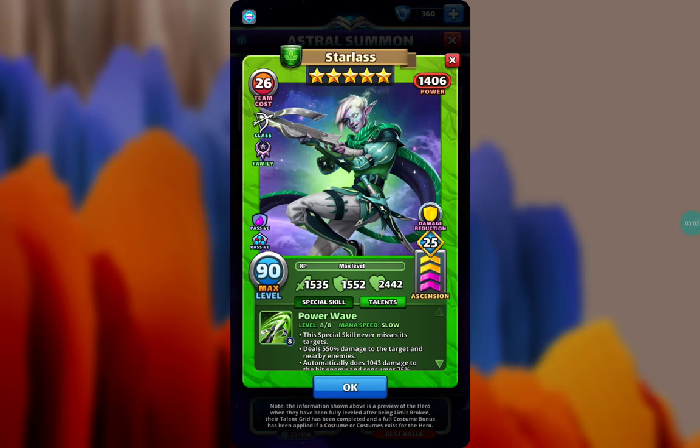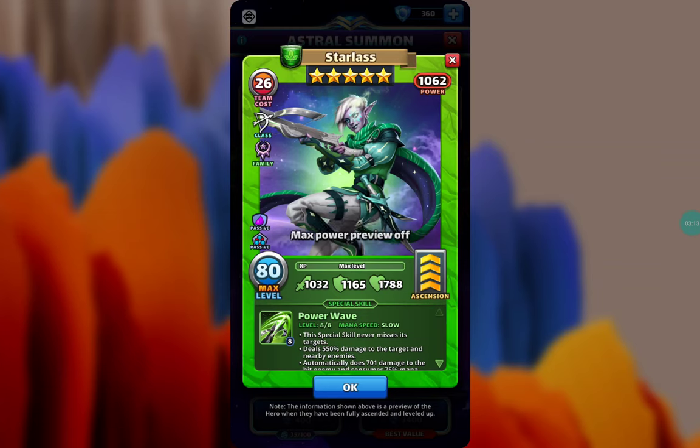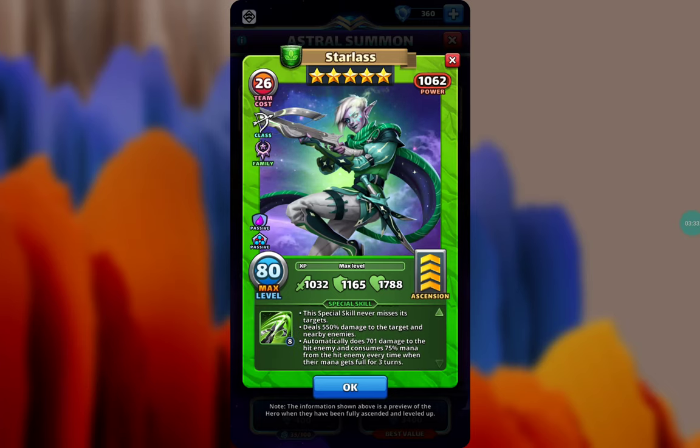Her special skill, Power Wave, runs at slow speed. At slow speed this special skill never misses its targets, which is quite good. She deals 550 damage to the target and nearby enemies — quite high for a hit-three. Considering she runs at slow speed, that's still pretty good.